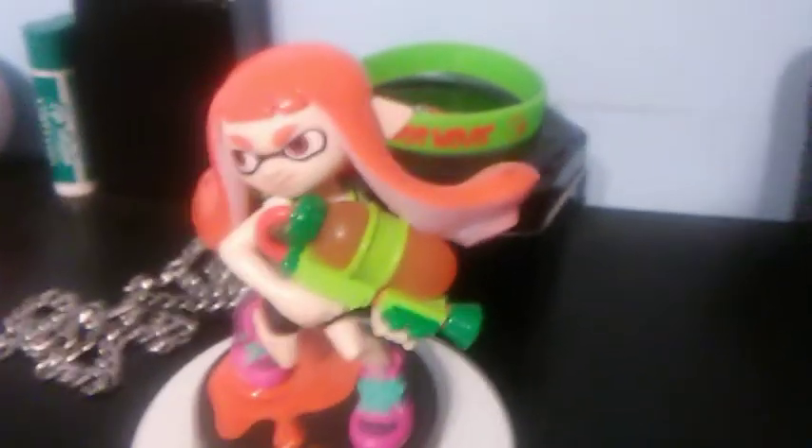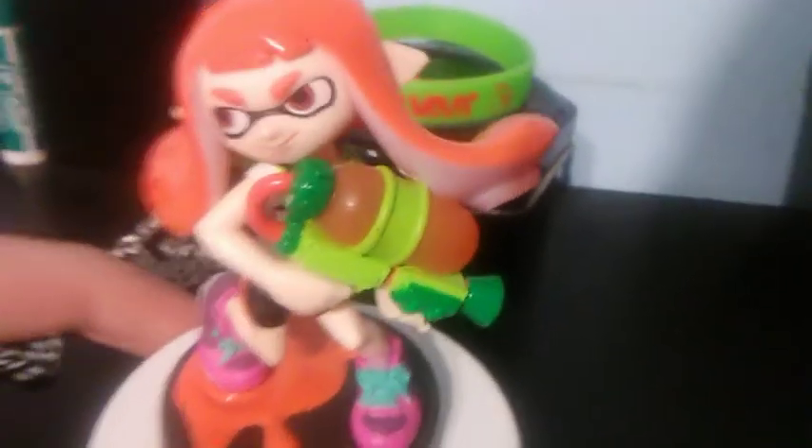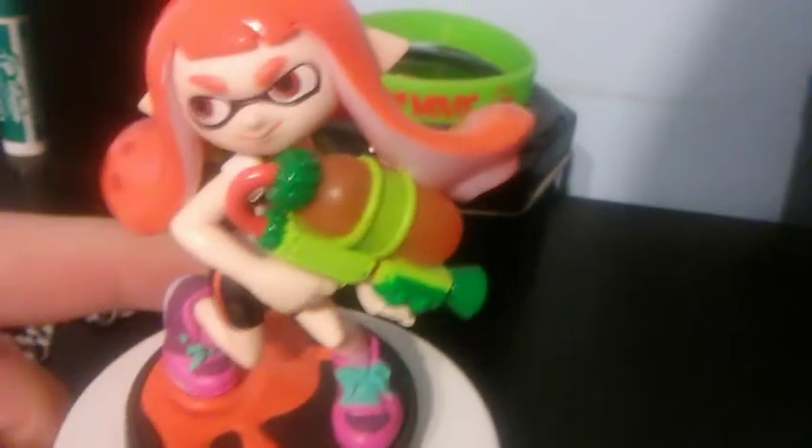Onto the Splatoon stuff from the first game — first is the Inkling Girl. It's actually a very basic design because I think it's using the Smash 4 look. I really like the details: the Splattershot looks pretty good, the orangeness on her hair looks pretty accurate, and it has a Splatoon-type symbol rather than a Smash symbol. I just really like it — it's so impressive. Woomy!